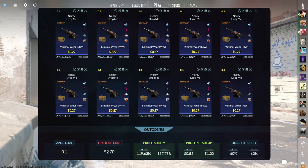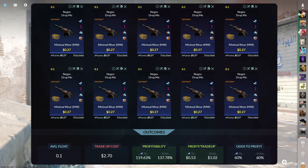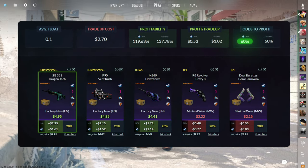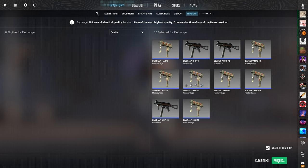The second tradeup consists of 10 StatTrack minimal wear mil-spec skins from the Recoil Case below a 0.1 average float. Make sure to get each input for $0.27 or less. This tradeup costs $2.70 total and has a 119.63% profitability after Steam fees with a 60% chance to profit each time. Three of the five outcomes are great, each at over $1 of profit. This is another tradeup that's been featured on the channel multiple times — it's honestly just a banger all in all.